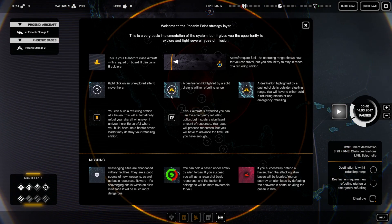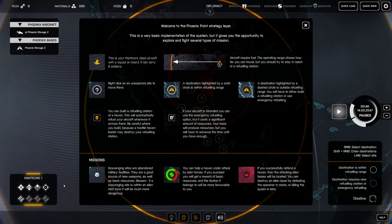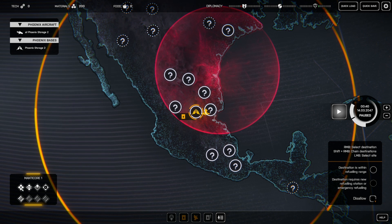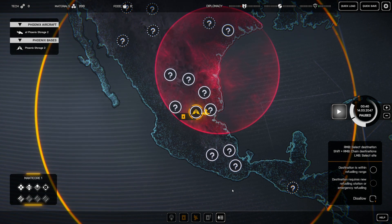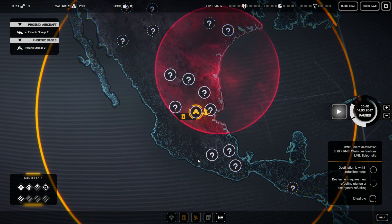I'm going to bring up the in-game tutorial because it does a pretty good job of explaining things, so we're all on the same page. This icon here is our aircraft called the Manticore, with a squad on board. It can carry eight soldiers. This is our home Phoenix base right now, and our Manticore is carrying four soldier types: an assault, a grenadier, a sniper, and a technician. The grenadier — I think they call it a heavy — basically launches missiles. And then this track icon is the vehicle that we start each mission with.